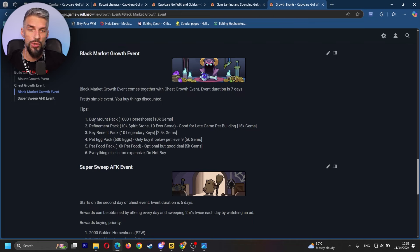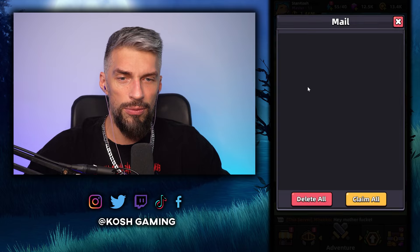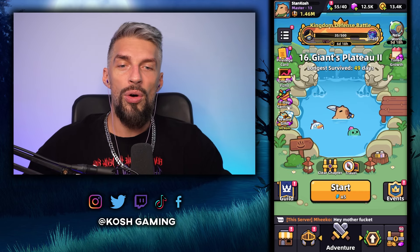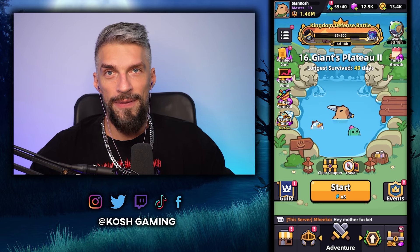In the growth event you want to buy a horseshoes pack for 10,000 gems, a refinement pack for 15,000 gems, and keys for 2,500 gems. Overall, if you can save up around 27,500 to 37,500 gems, that's ideal — though it's a lot for free-to-play players. You would like to save them for the black market growth event. If you don't have all of them, it's completely okay — you still need to spend gems on daily things to progress faster, and you'll earn more gems over time from events, arena, and other sources.